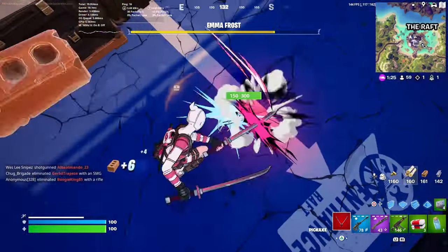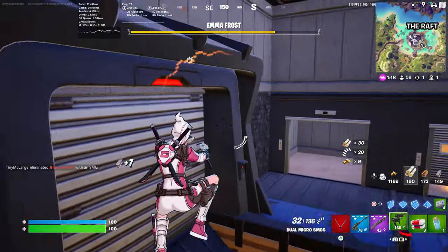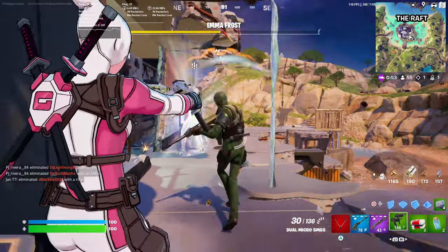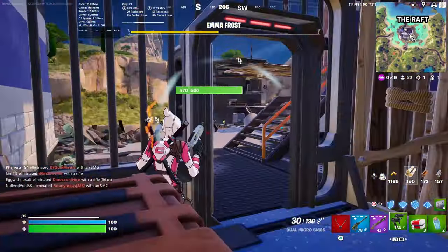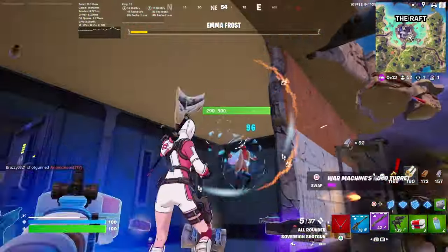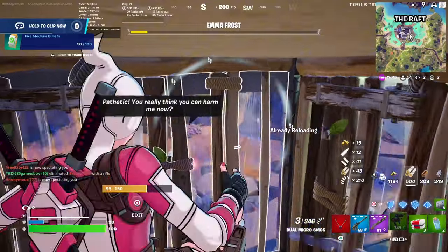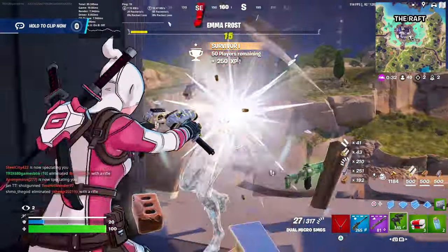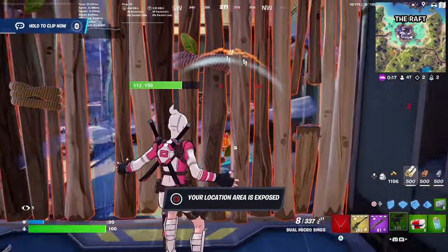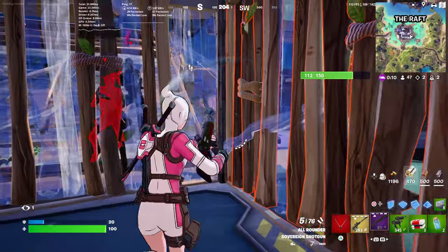I do recommend picking up the dual SMGs, which hopefully I can find soon. These are absolutely nuts. Got Emma Frost. Her medallion will show you the location of other enemies around you — it's pretty useful. Not as good as Siphon, but it is pretty good, because as you can see, I knew where these guys were.